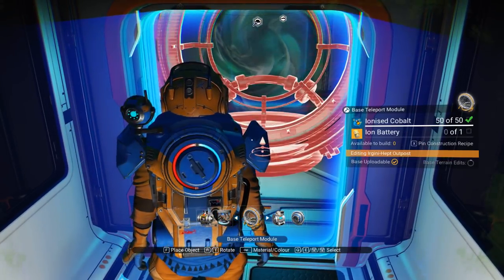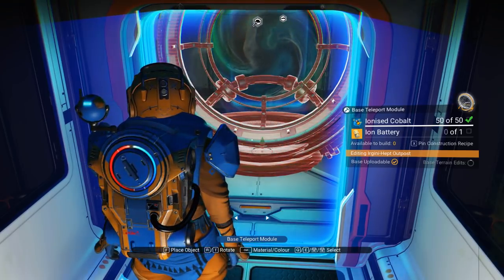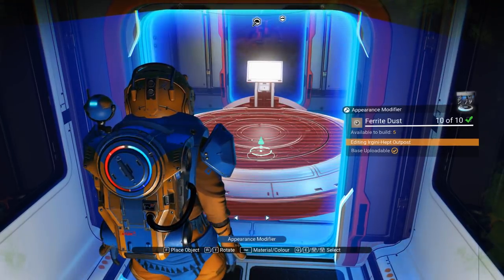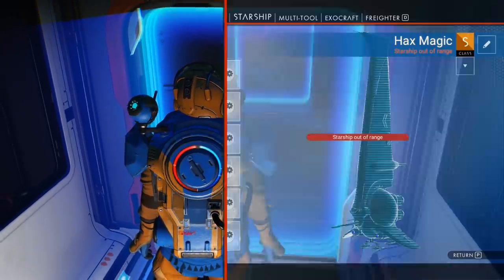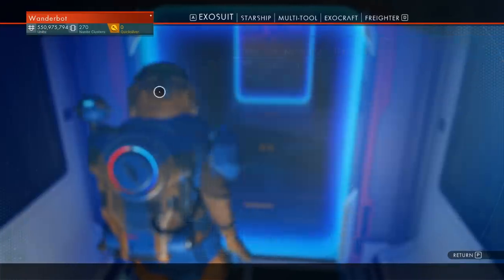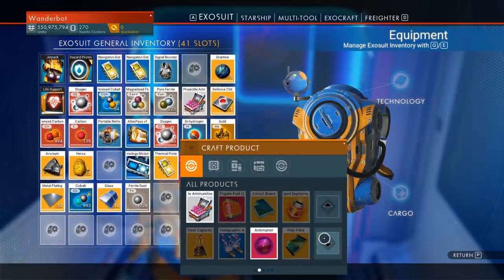What about making permanent technology? I need an ion... wow, teleporters are cheap now. What else do we have? They made these rather inexpensive — that's awesome. Used to suck.